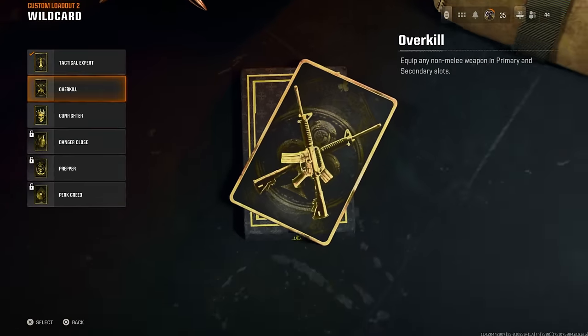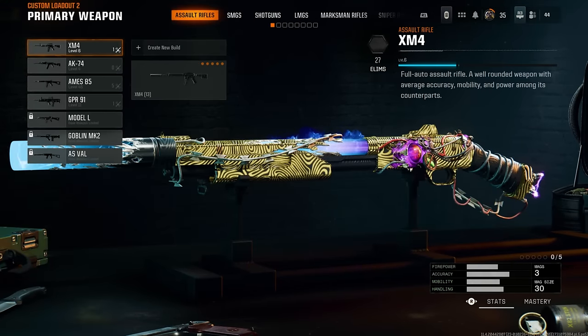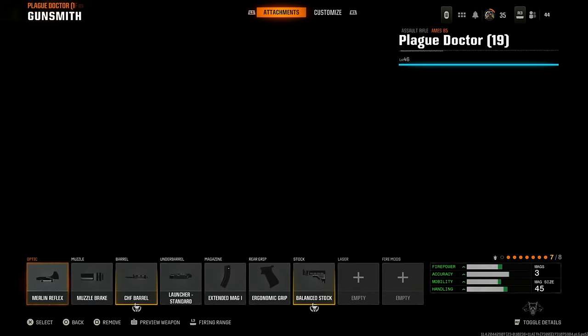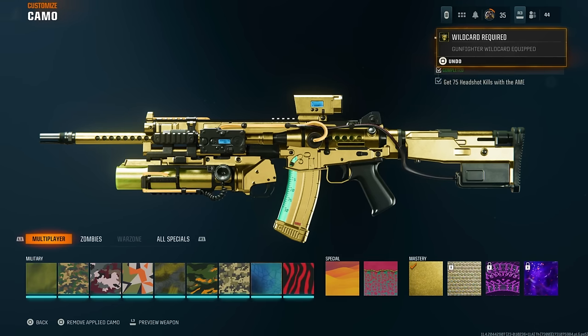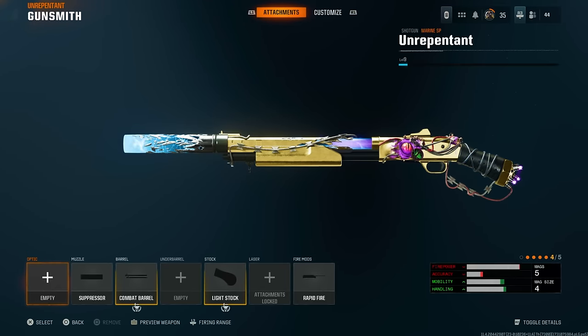Now I'm going to do it for my other weapon. Make sure you've got Overkill attached or it won't work. Select the weapon, come to the assault rifle we made — Square, R1, X, go to the camo, undo, X, Circle, done. And now we've got gold on the shotgun as well.